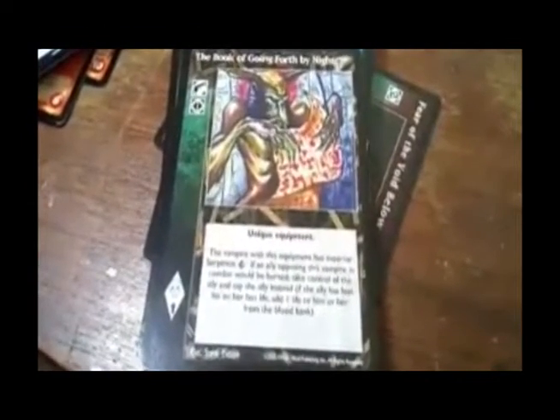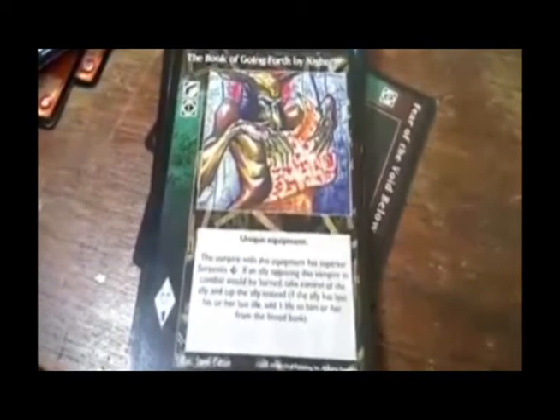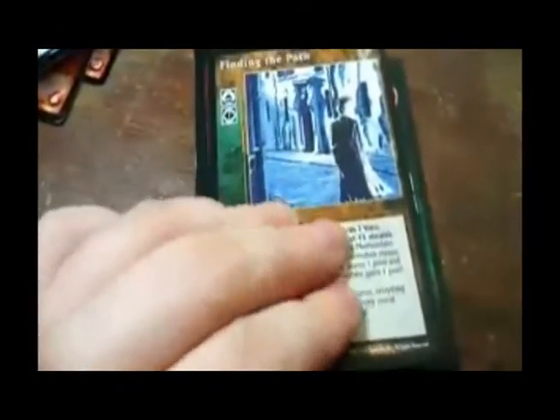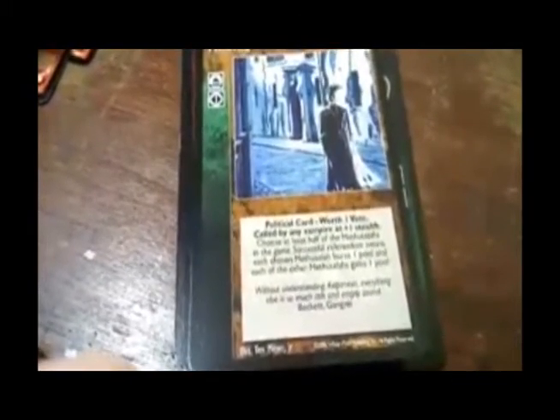The Book of Going Forth by Night — the vampire with the equipment has superior Serpentis. If any ally opposing this vampire in combat would be burned, take control of that ally. If the ally has lost his or her last life, give one life to him or her from the blood bank. Finding the Path — political card, worth one vote. Called by any vampire at plus one stealth. Choose at least half of the Methuselahs in the game. A successful referendum means each chosen Methuselah burns one pool, and each of the other Methuselahs gains one pool.